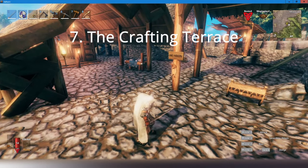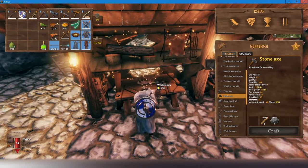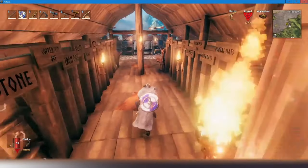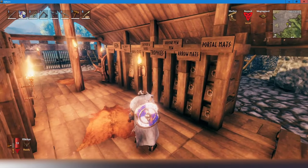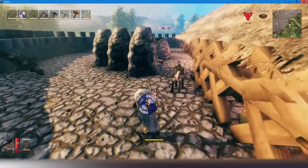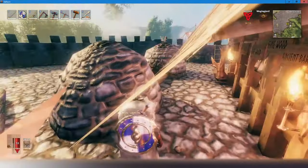Number 7: The crafting terrace. Here is where we have all of our crafting stations and upgrades so that we can repair our gear, build new supplies, and prep ourselves for adventures. We also have storage cubbies where most of our materials are separated and organized so we can find what we need to craft quickly. This crafting terrace allows us to smelt ore, create charcoal using wood, and then convert it into usable gear and consumables.